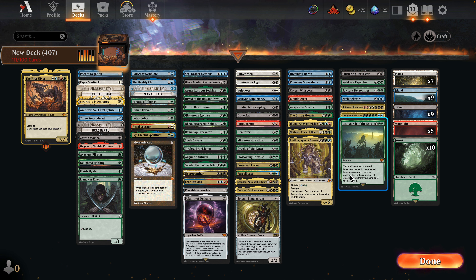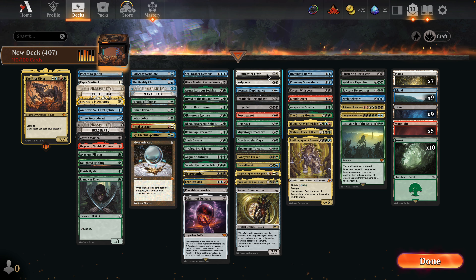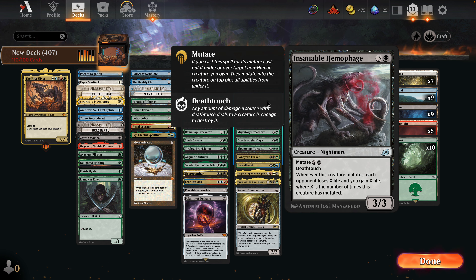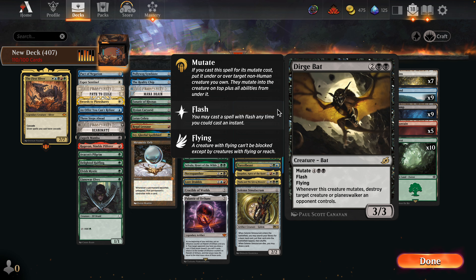In terms of our big spells, Emergent Ultimatum can find a lot of these big bombs — Last March, Ruinous Ultimatum. It could even get a Rishkar's Expertise, putting the opponent in a tough decision. I like all these Mutate cards here. Ancient Greenwarden is a little too heavy on top — I can say goodbye to that. Cavern Whisperer has a lower Mutate cost. I like Pouncing Shoreshark for the bounce, the Heron for cards, and Auspicious Starrix.